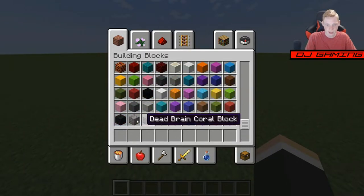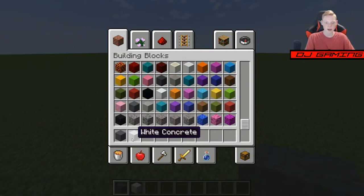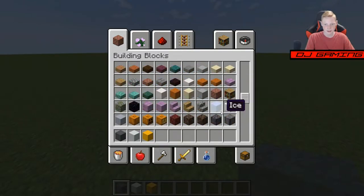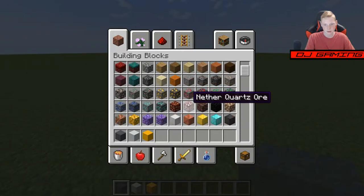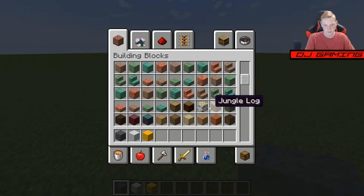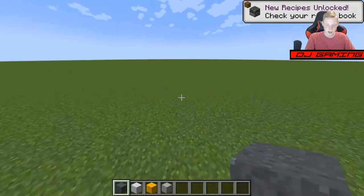I usually like to use gray concrete powder — it's a perfect color for the road. And we can grab white concrete and yellow concrete. We also need something to use for the sides. How about smooth stone? I like that idea.